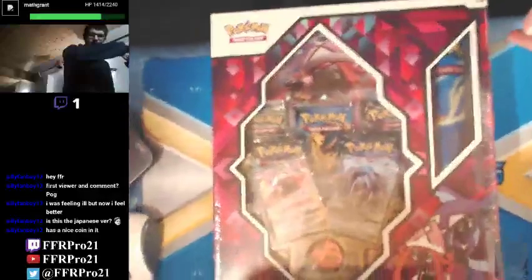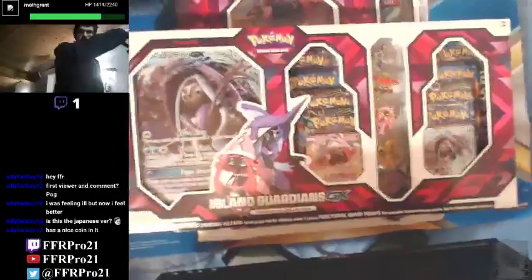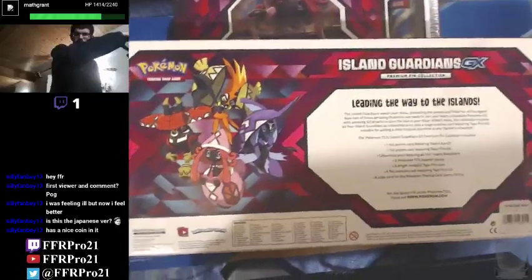Each one does have a nice coin on it. I'll just sort of move the camera so you can actually see how big the box is. That's the front of the Premium Collection and there's the back of it. And then here we'll take the Pin Collection — there's the front of the Pin Collection and there's the back of the Pin Collection.